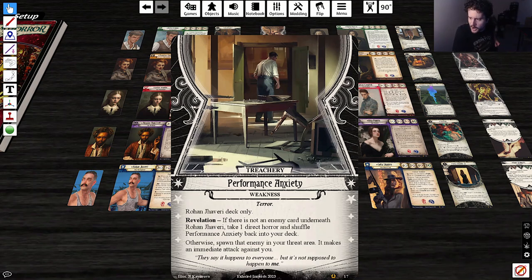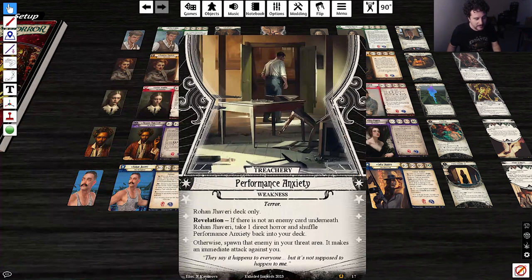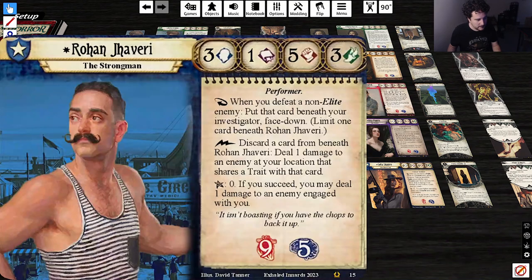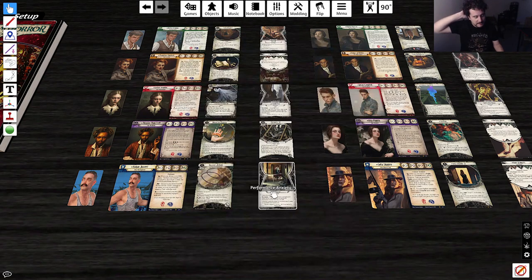The weakness is 'Performance Anxiety.' Revelation: if there's not an enemy beneath Rohan, take one direct horror and shuffle Performance Anxiety back into your deck. Otherwise, spawn the enemy in your threat area — it makes an immediate attack against you. That is a tough weakness — but he's a tough character. This is a very strong ability and you just need to always be aware of this card because it shuffling back into your deck is a nightmare.